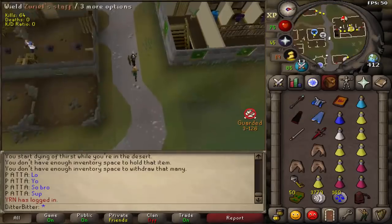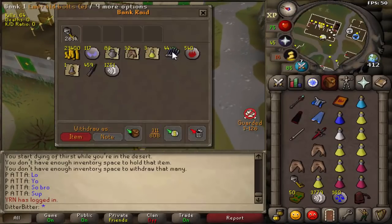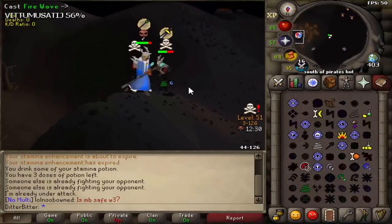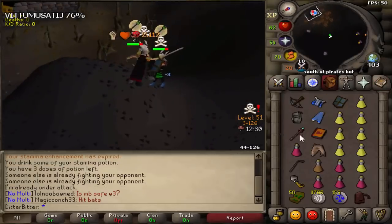I got this guy's key so I'm not going to complain. Let's check it — 263k, 23k cash, 32 sharks, emerald bolts. I'll take it. So there was a team PKing at mage bank, me and my friends went up to hit them. It's pretty much impossible to escape up there deep because you can't freeze and tele — there's nowhere to tele and you have to be really good to get the log.